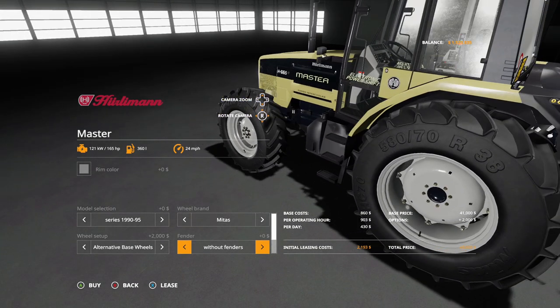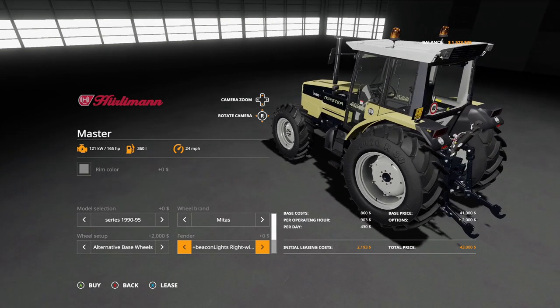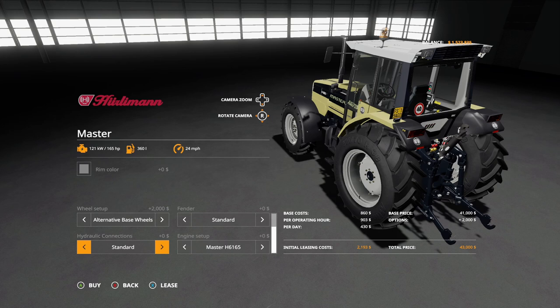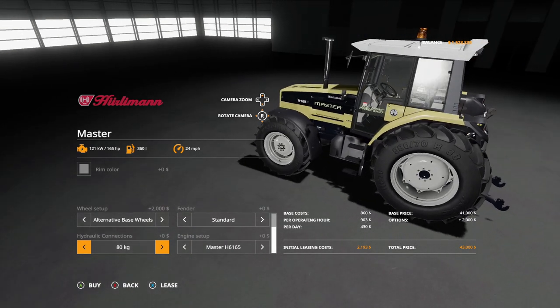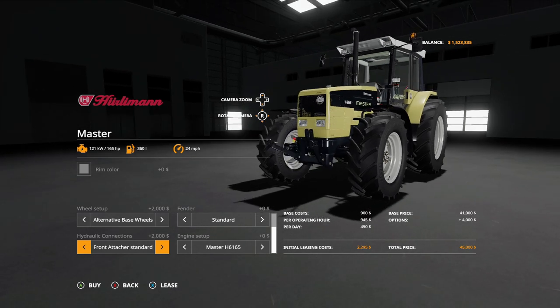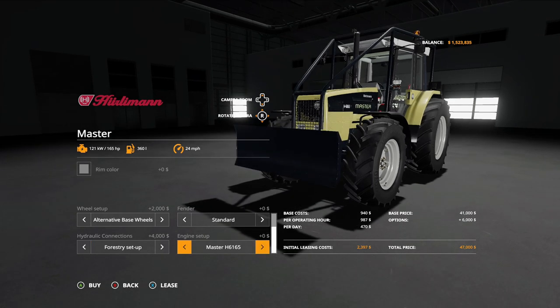Fender options include standard, rear mud guard, without fenders, and with fenders. Hydraulic connections go from standard up to 80, 160, 240, 320, 400, 480 kilograms. You also have a foldable front attacher, standard front loader, and forestry setup.